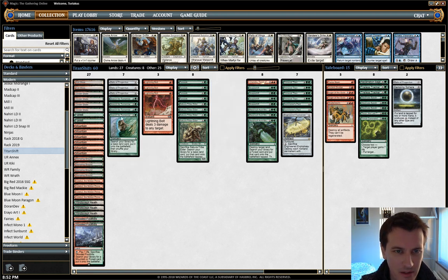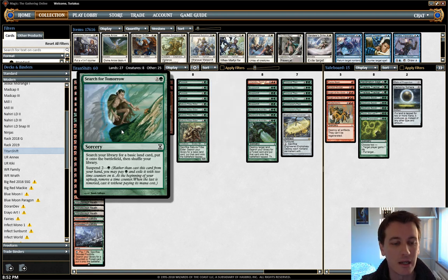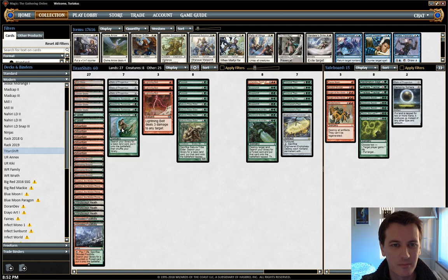The main thing we want to be doing on turn one is suspending Search for Tomorrow. Plan B is to play a Relic of Progenitus and hope that it has some meaning, or at worst it'll cycle for itself.